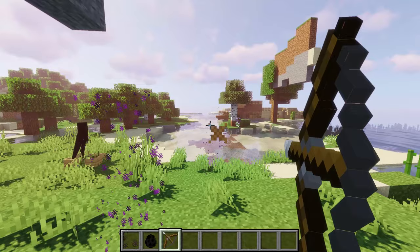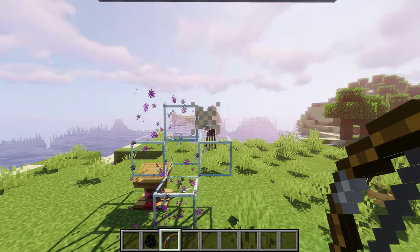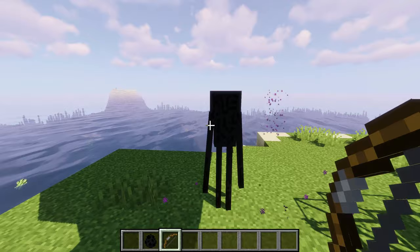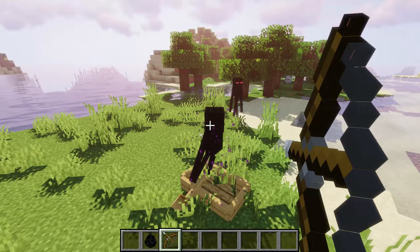You can't shoot endermen because they have a bigger hitbox that protects them. And even if you put them in place — for example, in a boat where they cannot move — you still cannot shoot them because they seem to teleport, even though they're teleporting in the same place. The arrows still miss them.